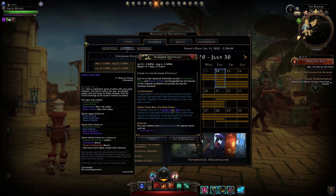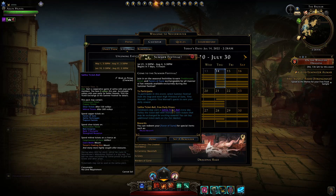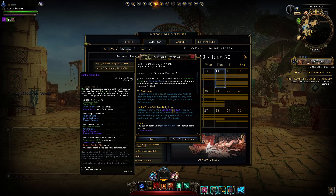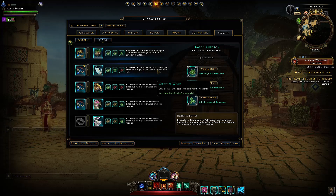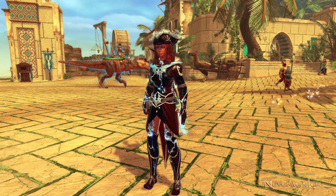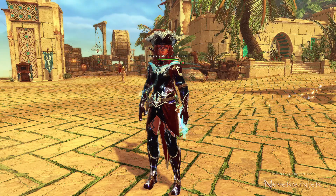That is a bit of a nerf compared to last year. Personally, I didn't do much of the summer festival, so I didn't actually get to experience that myself. Generally I've just been getting my insignias through the good old grind of astral diamonds, buying off the auction house, and otherwise using trade bars to get insignias from the trade bar store. So aside from event food and some insignias here and there, the summer festival is pretty much just cosmetics.